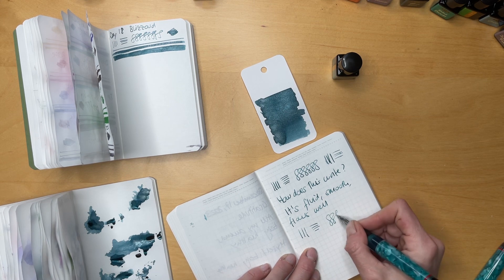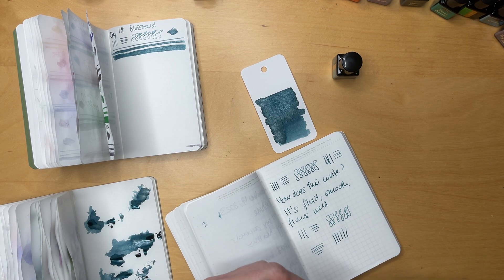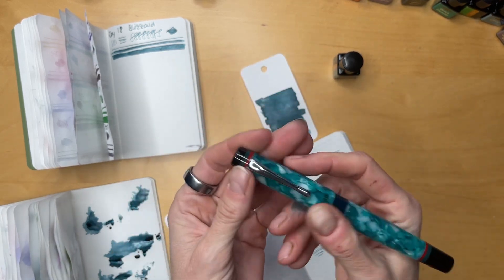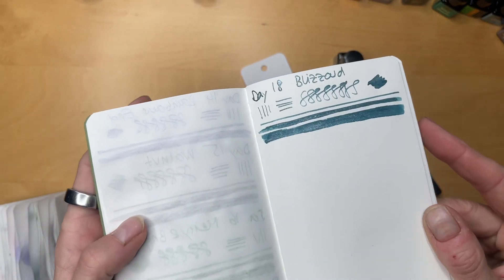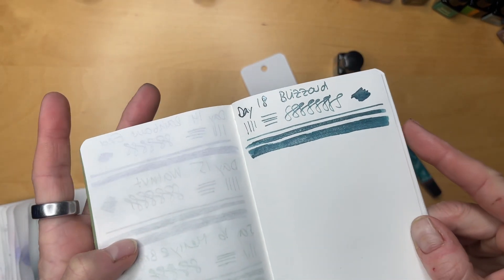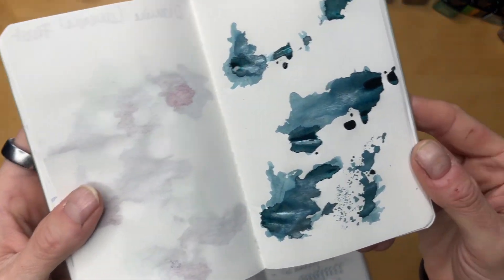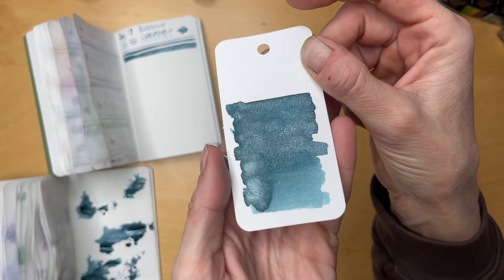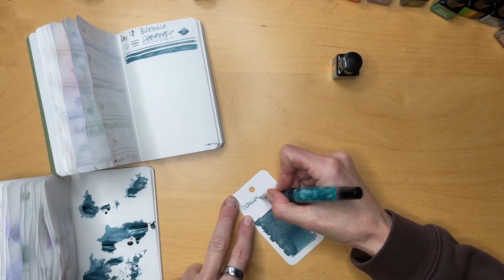This is definitely a winner at first glance. I really like this and this seems like a really good pen for it. One big reason I like Opus 88s is because they're so big — my hands are fairly big and these pens fit really nicely. Looking at Blizzard, you can definitely see the silver shimmer. It's a super nice green-blue. I'm going to wait until it's a little drier so I don't mess it up. So, so pretty. Let me write the name on it — this is Diamine Blizzard.